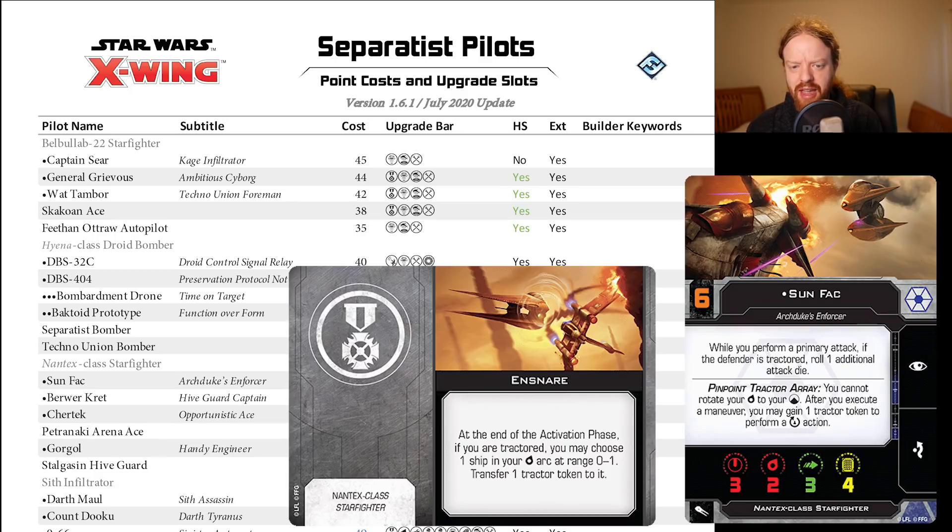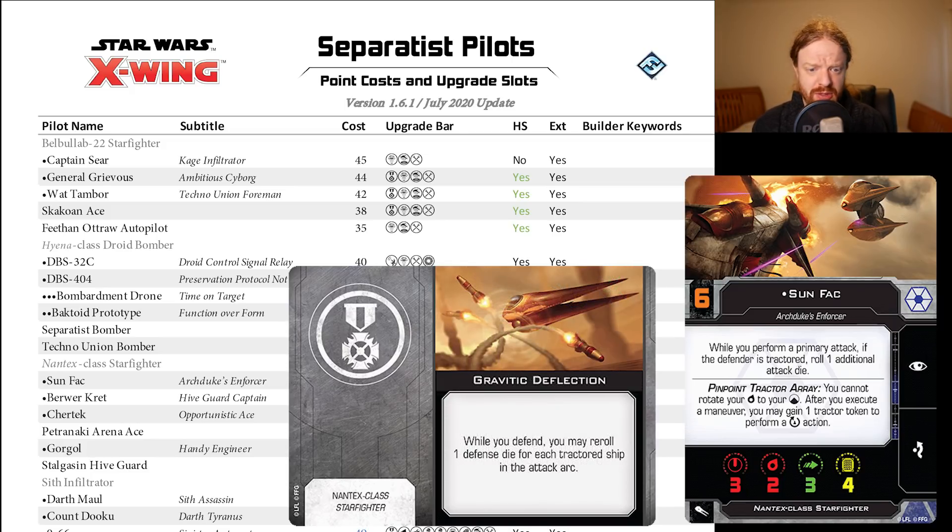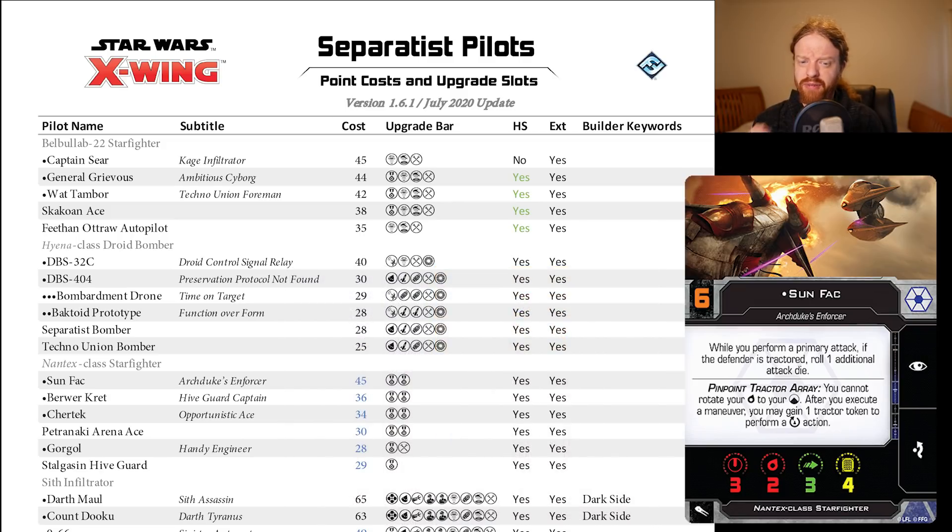I don't think Ensnare is going to be an auto-meta build anymore, which is a good thing. Also no point change on Gravitic Deflection, which is very good on this platform. Sunfak as a relevant Initiative 6 ace at 45 points — cool, we'll see if that leads to anything busted.